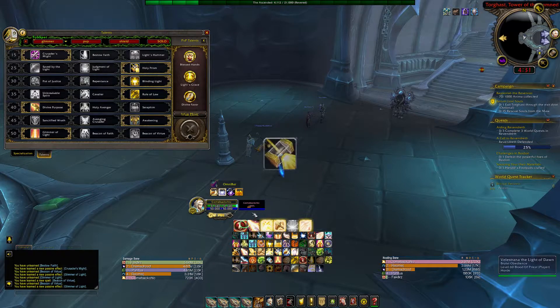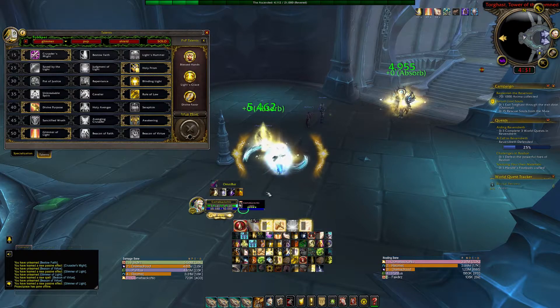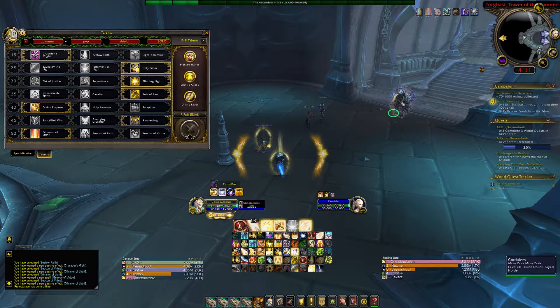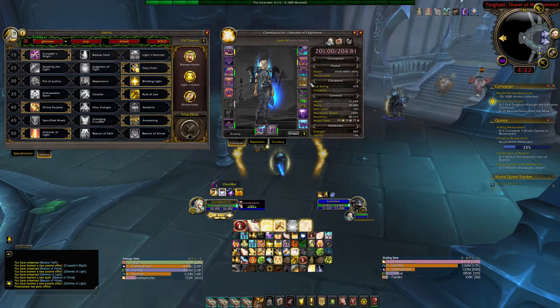If I take Glimmer Alight and I proc it, everybody I hit with that actually has Glimmer Alight on them. So it's pretty strong. Divine Toll is our strong ability and it synchronizes well with Shock Barrier.